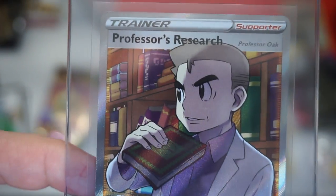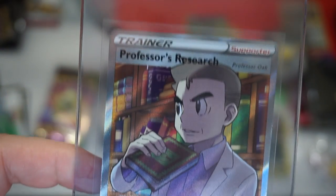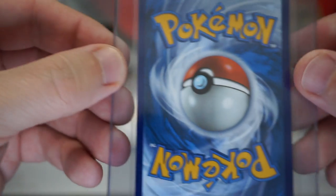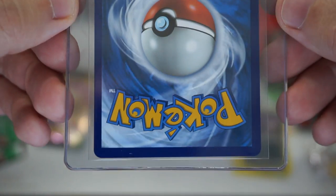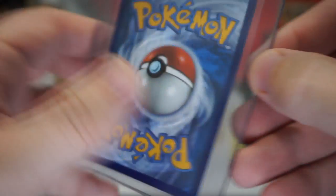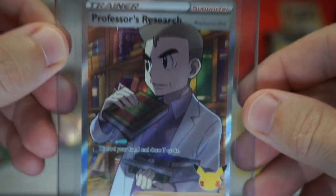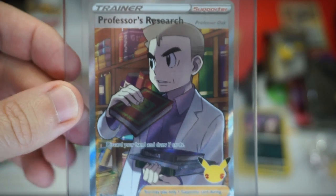I had to go retrieve some cases and sleeves, but here we go — he is all sleeved up. I cannot lobster claw him any more than I already have. Centering is terrible. I don't think that could pull a PSA 10 — I'm definitely not going to priority send that in, but I'll set it aside for the future as it's a nice card.